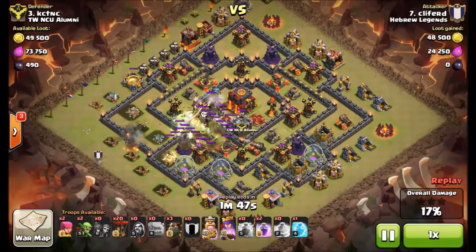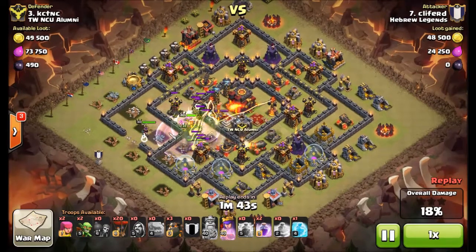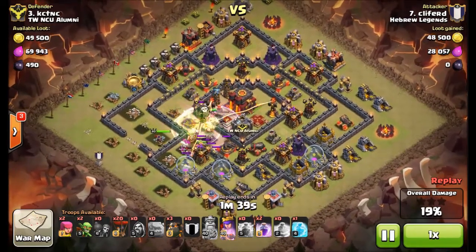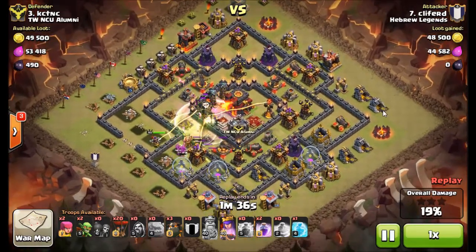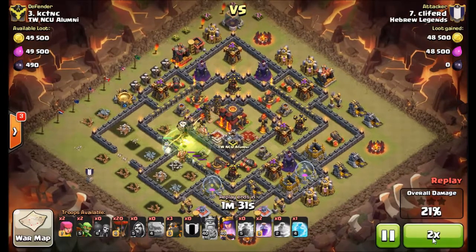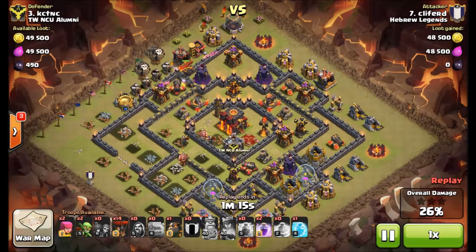Lightning on the CC — usual stuff. Queen sitting back, picking away on all those high-value targets, just picking away. Now she's in, phases the Inferno Tower, and just gets that Inferno Tower before she goes down. Just fast-forwarding that part, because that takes a little while.